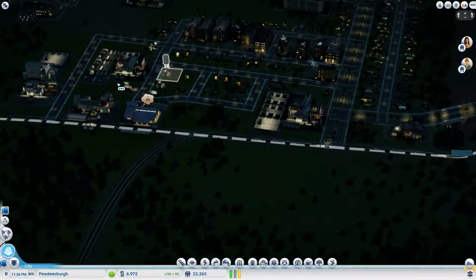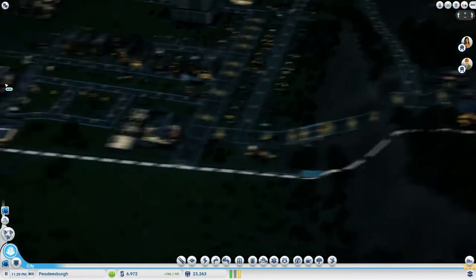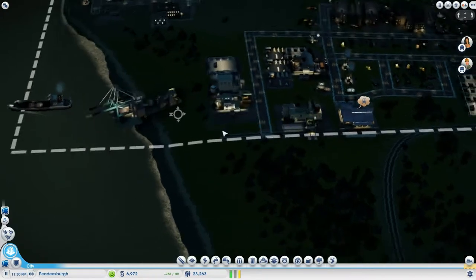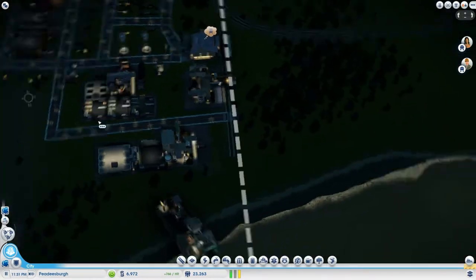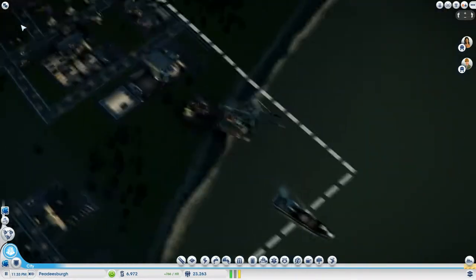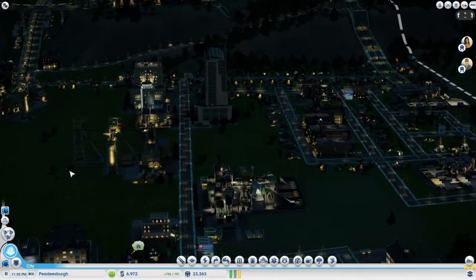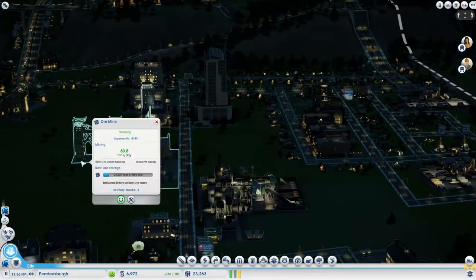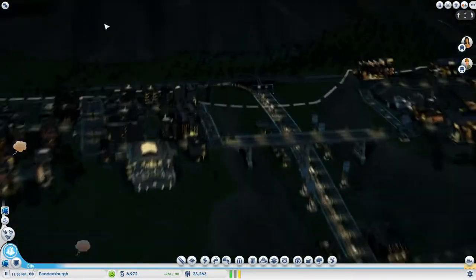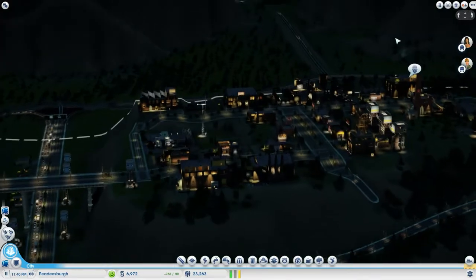A citizen says they can barely find a seat on the train and the mayor needs to build another train station. I don't think I need another train station — I'll be 100% honest. And we spent some more money; we got another ore mine deal at 63 tons a day. Our power generation — I needed to upgrade that, I forgot.